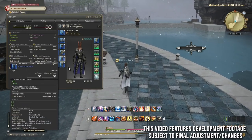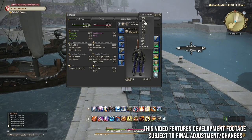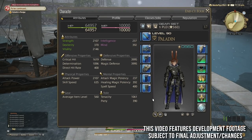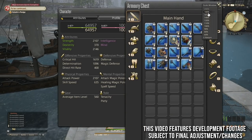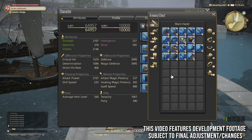Hello and welcome back to another video. This is a short one talking about the removal of belts and also what the UI looks like. So it kind of looks like this. As you can see, everything's sort of bunched up a little bit on the left side. It just feels very claustrophobic on that left side.